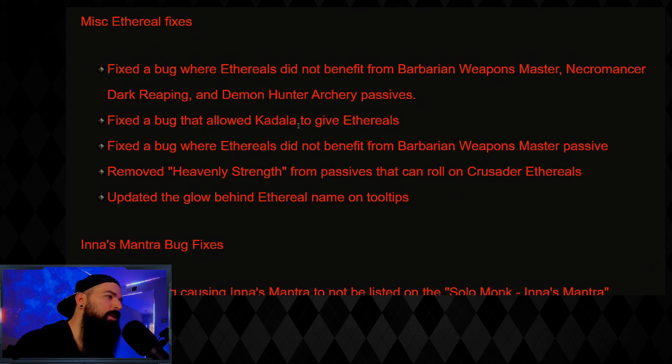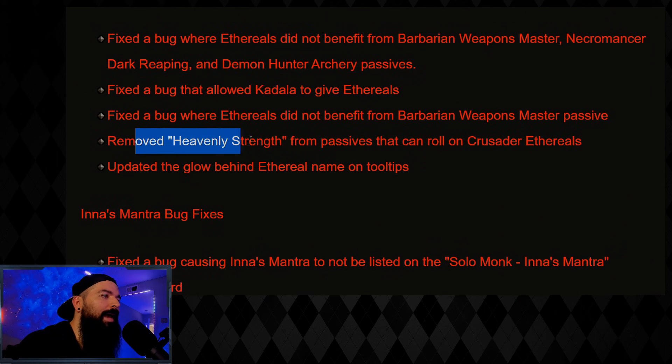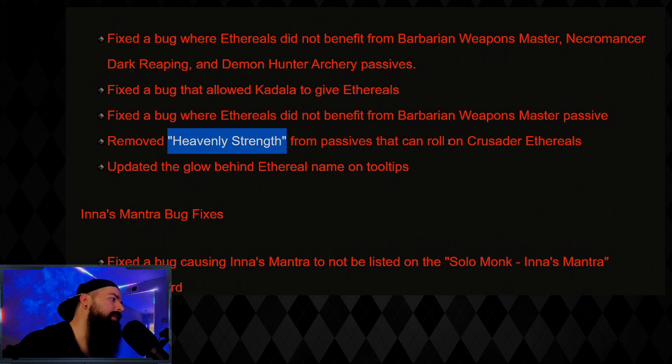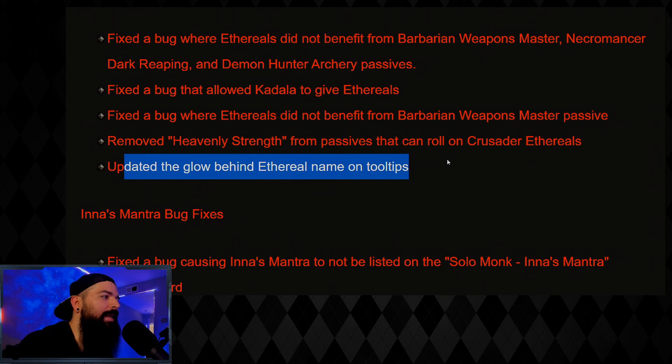Fixed a bug that allowed Kadala to give ethereals — somebody found it on the PTR and they fixed it, which is a good thing. Fixed the bug where ethereals did not benefit from Barb Weapon Master. Removed Heavenly Strength from passives that can roll on Crusader ethereals, because all Crusader ethereals are one-handers, so it was a really dumb interaction — glad they patched it.